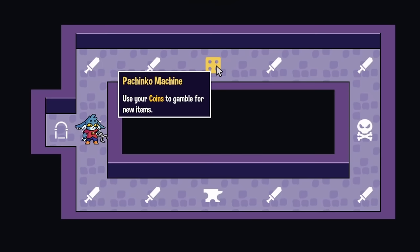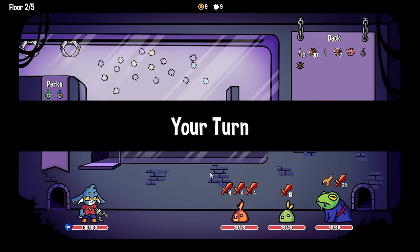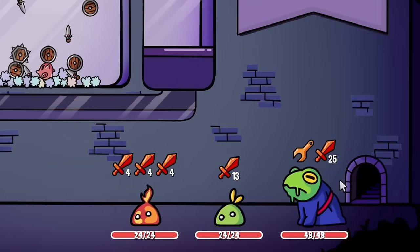We can regenerate more health when we deal damage but it's only one. I think I like the idea of starting with block. The pachinko machine right now is a little bit random for my liking, so let's go down the upgrade path.